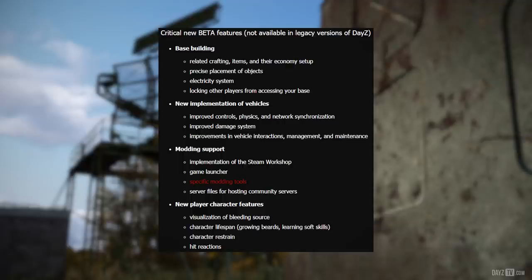Critical new beta features include: base building, related crafting items and their economy setup, precise placement of objects, electricity system, blocking other players from accessing your base, new implementation of vehicles with improved controls, physics and network synchronization, improved damage system, improvements in vehicle interactions, management and maintenance. Modding support includes implementation of the Steam Workshop, game launcher, specific modding tools, and server files for hosting community servers. New player character features include visualization of bleeding source, character lifespan, growing beards and learning soft skills, character restraining and hit reactions.